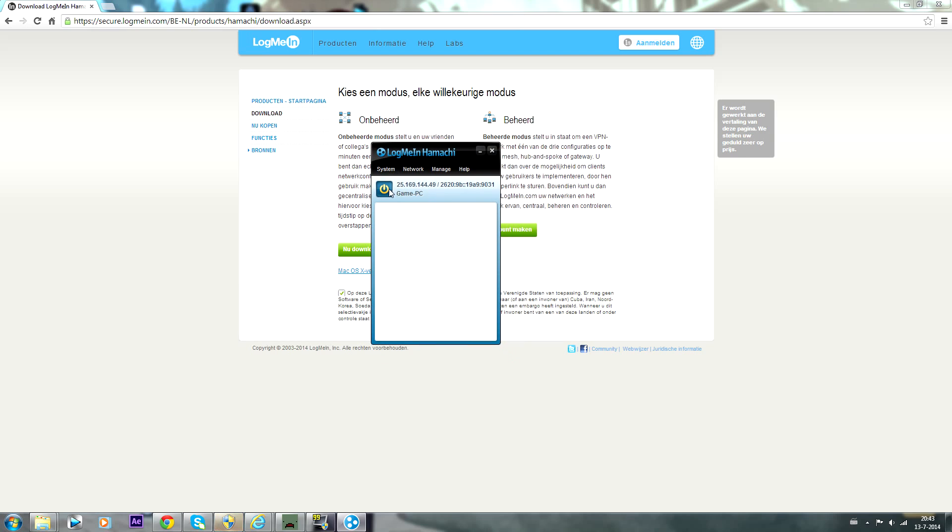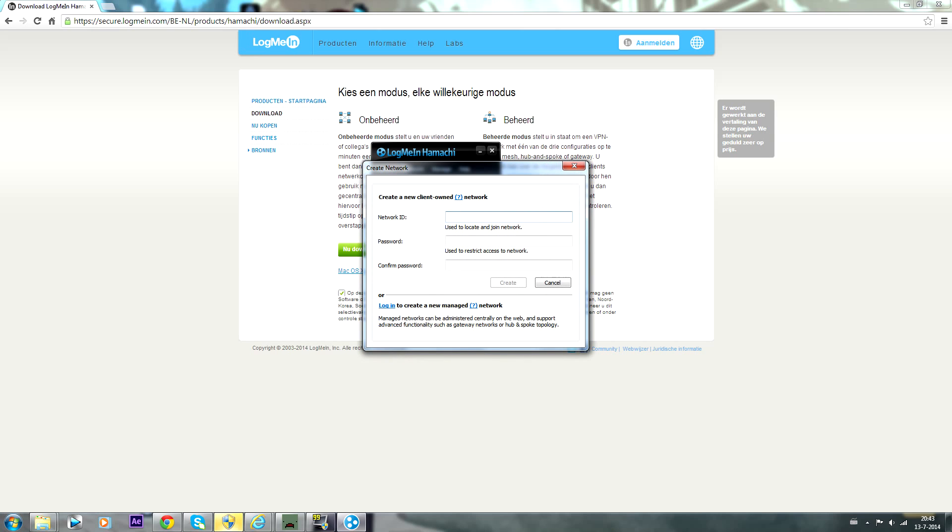So you will get this interface. You probably have to turn on Hamachi first, so just click on this power button. After you have done that, you will have to go to Network and create a new network.